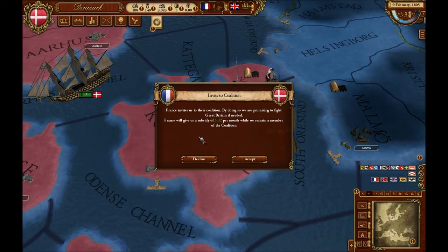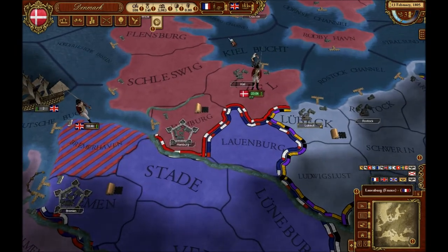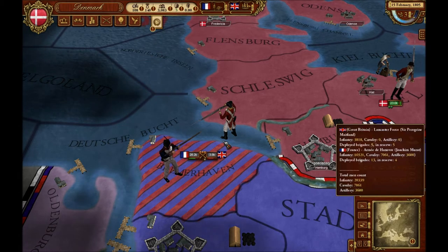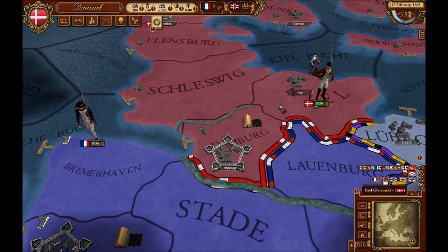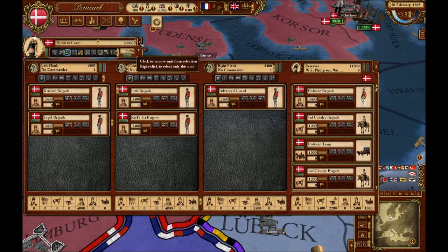Let's take a look at this message from France — they've invited me to the coalition. I'm going to decline this for now because I don't want to get involved just yet. As you can see there's a British army of 18,000 men there, and a French army of 28,000 engaging them — the British army has just been annihilated. But they've just landed another British army of 32,000 men, and I don't want to deal with that.